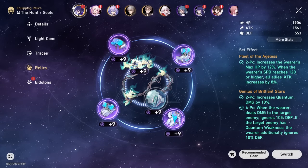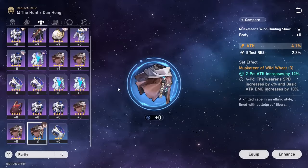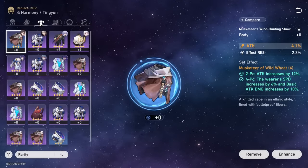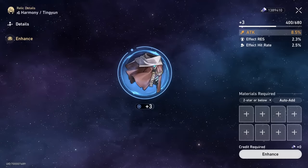Still, make sure to level up relics evenly even after getting Head and Hands to level 9, since Head can also help you survive in Simulated Universe. Don't bother with 3-star relics past level 6 because soon enough you'll start getting 4-star relics, which are much better. You can still use 2-star or 3-star relics if you want to complete a set bonus, and you can leave them at level 0 or raise them a bit if they have a good main stat like ATK%.